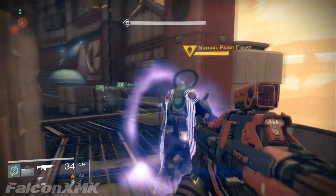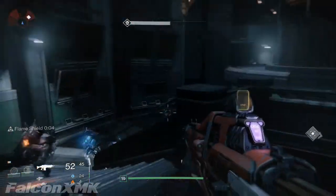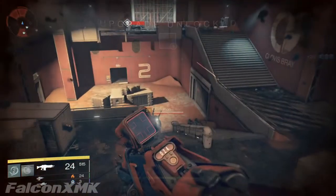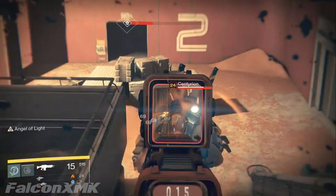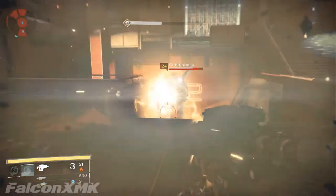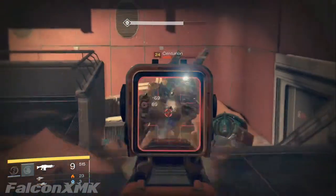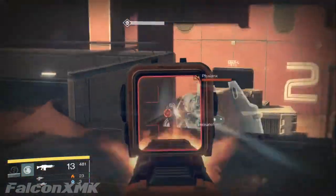Usually the Vex have void armor, the Fallen have electric armor, and the Cabal — like the Centurions, the big guys — have solar, and so do the Hive. The Hive is always solar. For the Cabal it varies: the big ones have solar and the smaller, tougher ones have void.